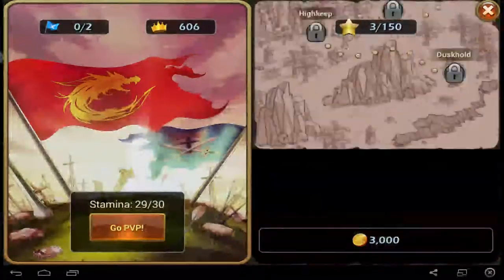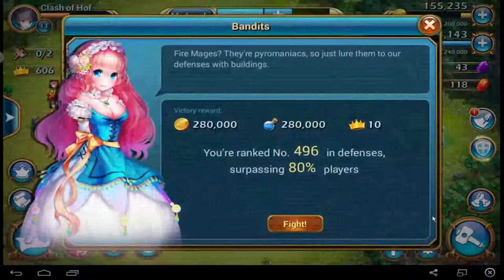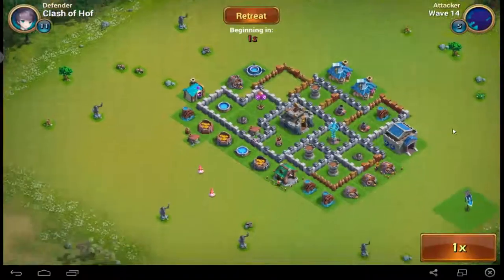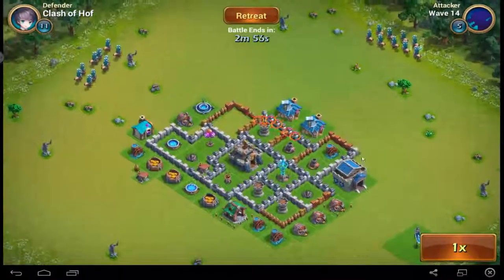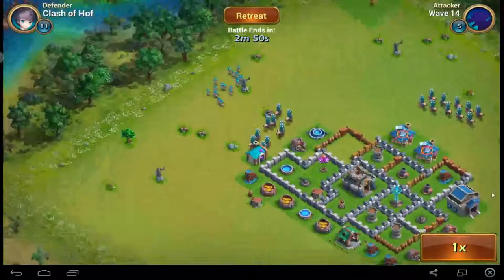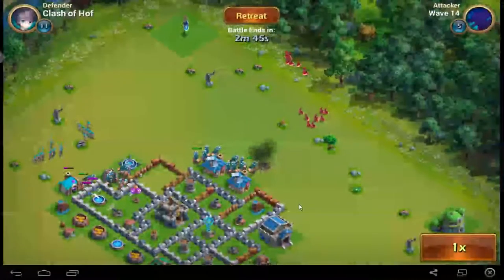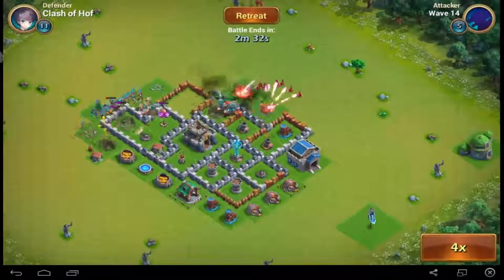The story mode is really long for a new game. And this one I like — this is the defense mode. You will defend your base. I'm at Townhall 7 and I upgraded some walls to level five. That will be hard, maybe I can't win this because there are too many enemies. I am at wave 13, wave 14 at the moment. I can speed this up four times if I want.